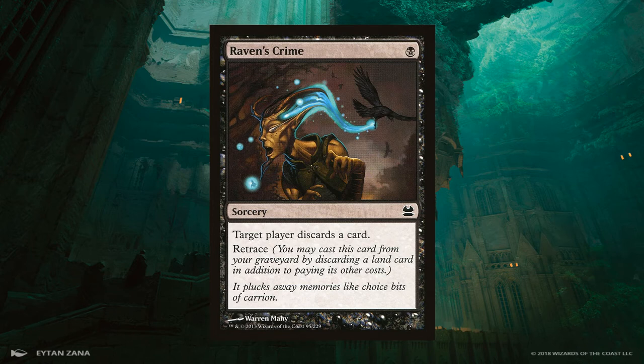Raven's Crime is a black sorcery for one that has target player discard a card, and it can be cast as many times as you like from your graveyard by simply paying the mana cost and discarding a land. This makes every land for the rest of the game potentially a discard spell, giving you more flexibility and reducing the downside to late mana flooding.